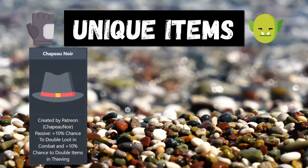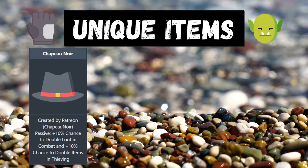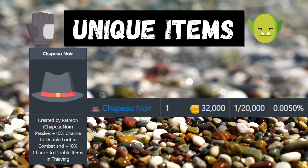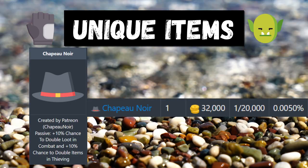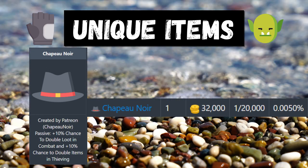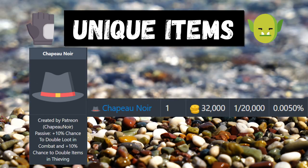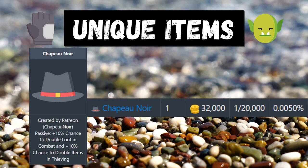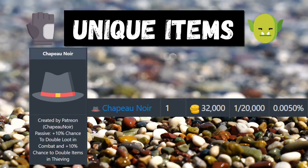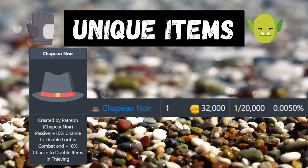The Chapeau Noir — I'm probably butchering the name — gives plus 10% chance of double loot in thieving and combat. It has a 1 in 20,000 chance to drop from thieving and most thieving NPCs will drop this. If you're going dry for the golden mask I'd recommend putting this on, though I prefer the golden mask overall. There might be some situations post-99 where you want to use it to get more resources, but before 99 I'd definitely use the golden mask over this.